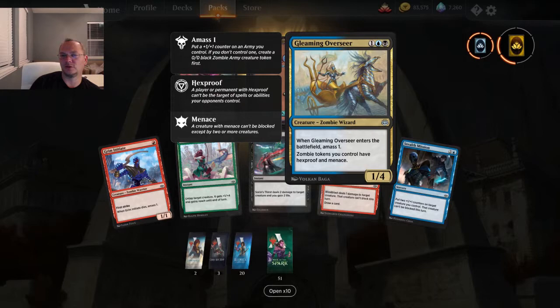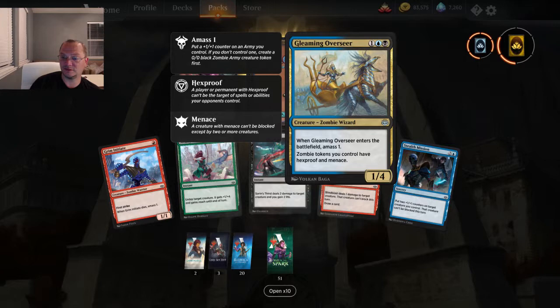Gleaming Overseer — three mana, 1/4, enters the battlefield and amasses one. Zombie tokens you control have hexproof and menace. Oh geez, I would say that's not bad at all for three mana.